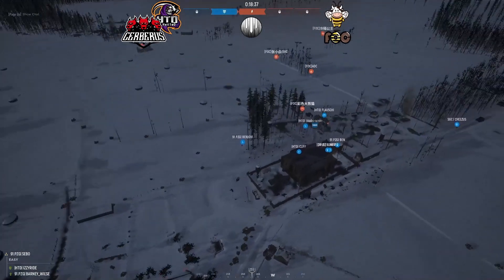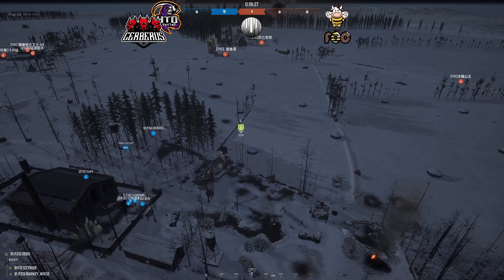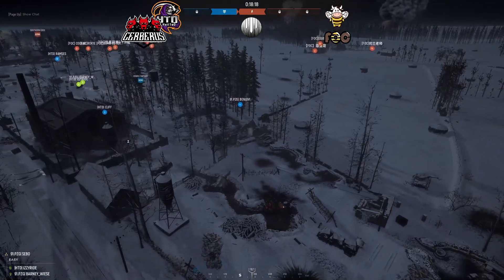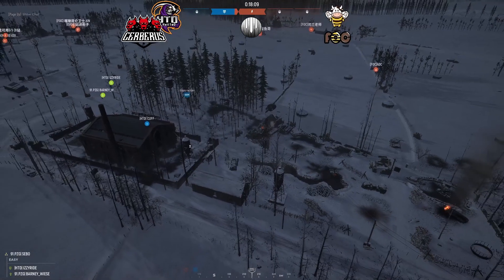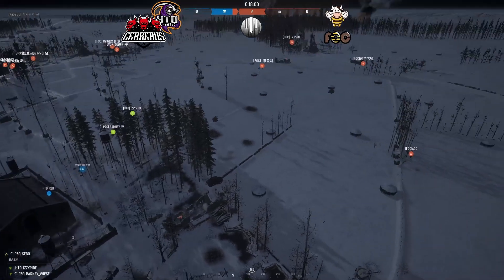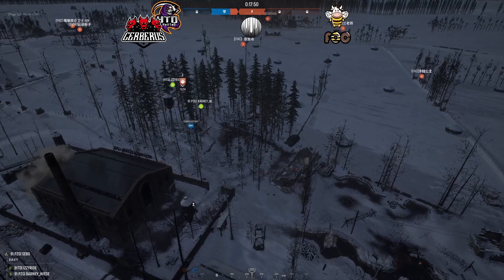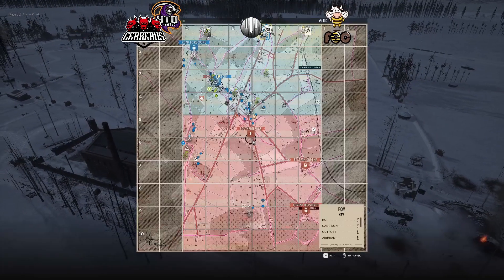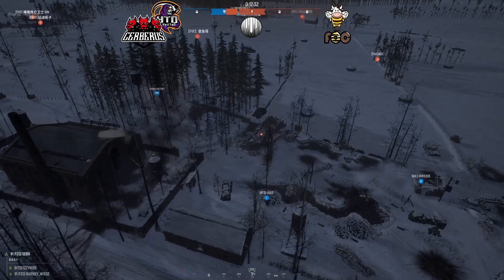Cerberus HTD's window of opportunity has closed. This might come down to the last 10 minutes. Both teams are very balanced and even. The 76 is putting a lot of pressure on Cobru. A Panther coming out of the middle spawn. FOC are starting to cap Cobru — the armor pressure is immense, two 76s right there. Cerberus Barney is trying to take out the tank.